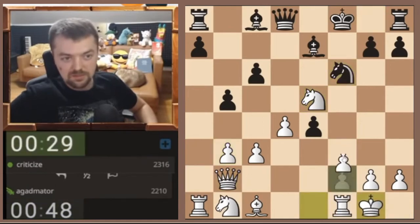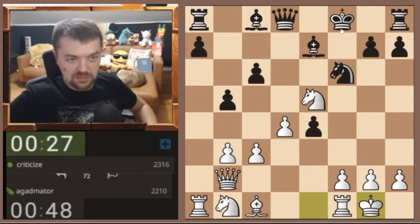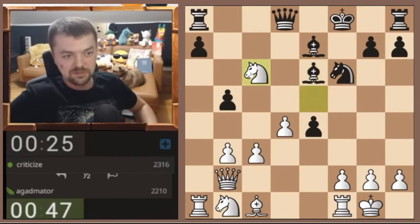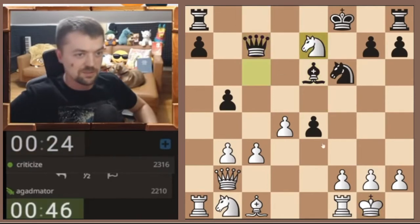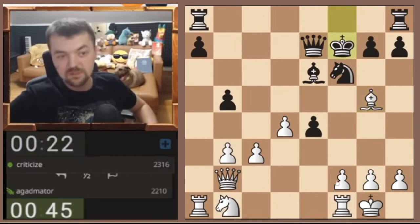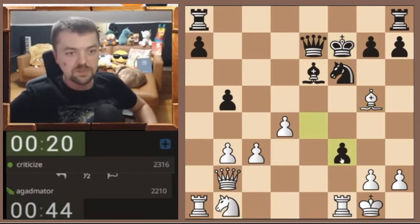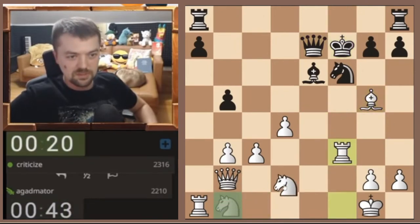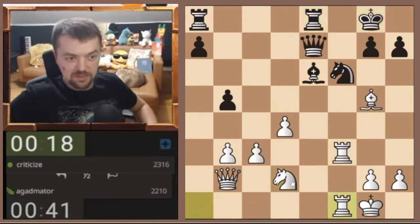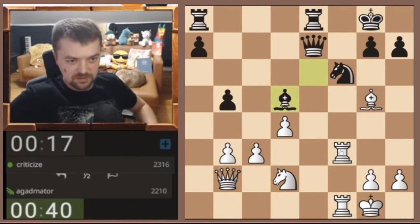We castle — maybe some f3 action because the king is on a very silly square. C6 is hanging so I might even take this. Let's capture that, let's play f3. Bishop g5 first, maybe f3 — let's open up the f-file. Very nice. He castled somehow, artificially castled very successfully.